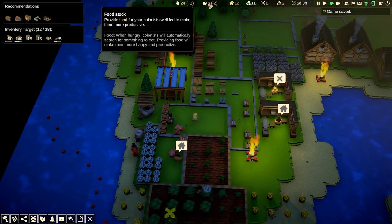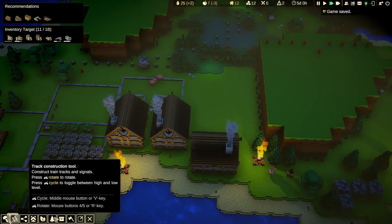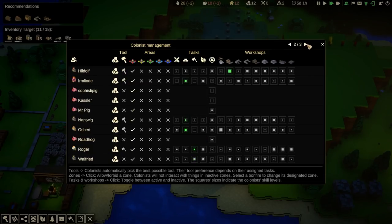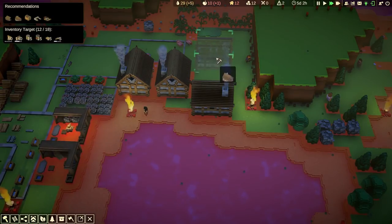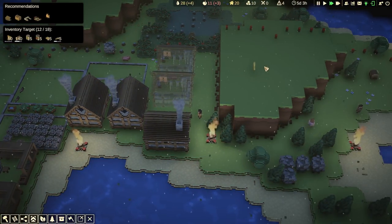We're still not producing that much food and we've only got accommodation for twelve. How many colonists have we got? Pigs don't count because they have barns. We've got about eighteen colonists, so we could do with another two houses. I could make better houses but I'm not gonna.